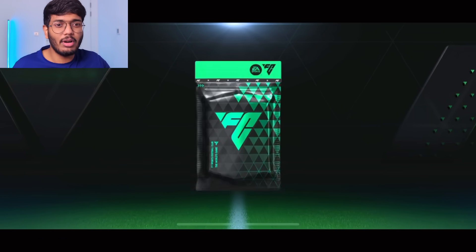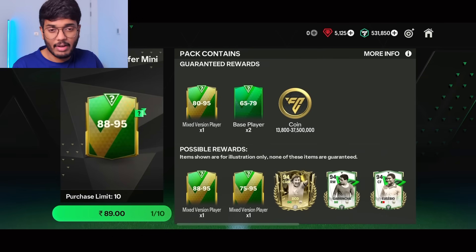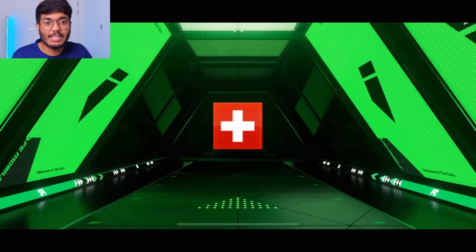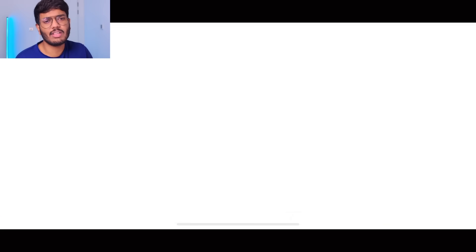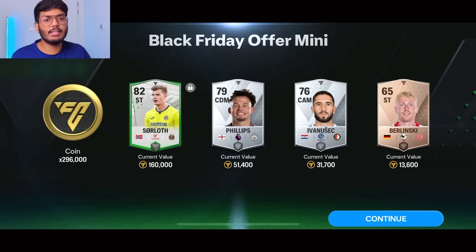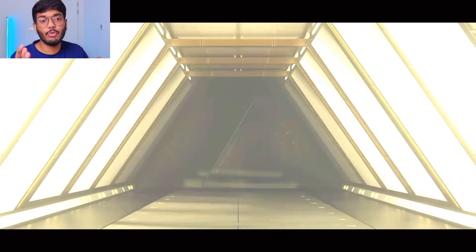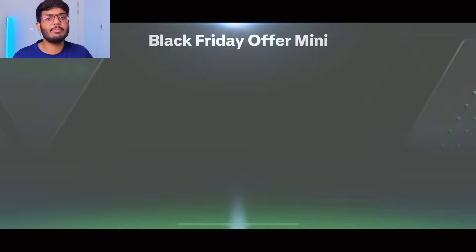We begin with an 80-rated OVR player — not the ideal start. Next is a walkout — let's see what we pack. Is that Kobe? No, that's Jan Somber — yeah, that's nice, it's a special version going for 6.2 million coins, I'll take it. Next one — it's a walkout, fourth one is an icon! That's Dempsey, 85-rated. Not the best one, but we'll take it and move on.